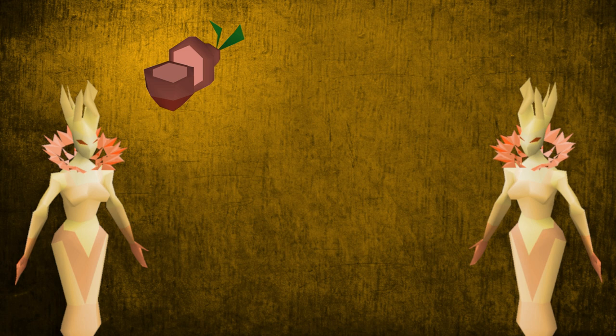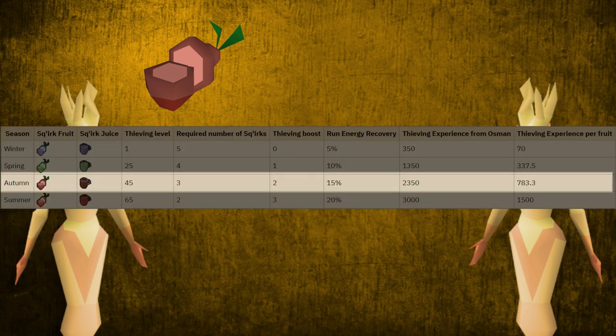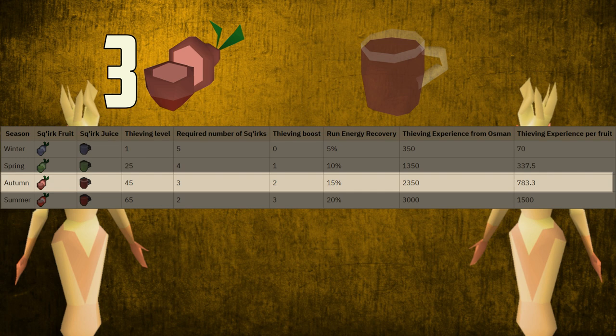Once you make it to the end, you will be picking a squirk fruit from the tree, and you will need three squirk fruits to make a squirk juice. If you choose to drink the juice, you get a plus two thieving boost as well as recover 15% of your run energy, which is a great alternative to an energy potion if you are an Iron Man and do not have access to those at the time.